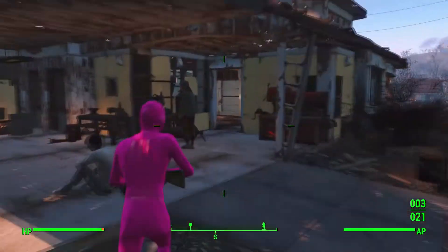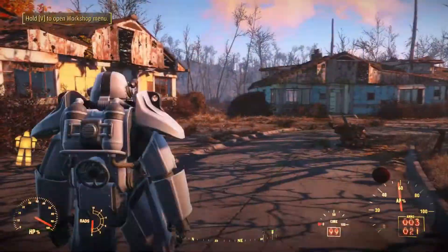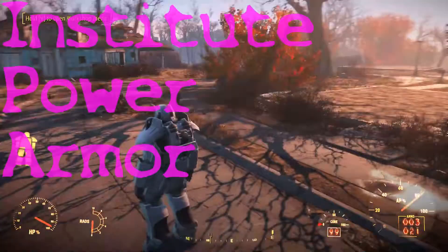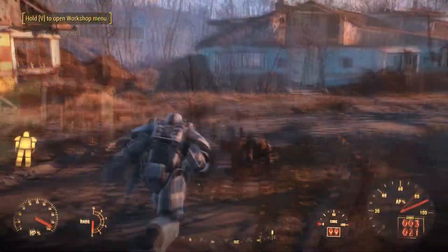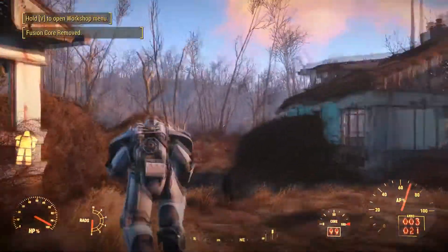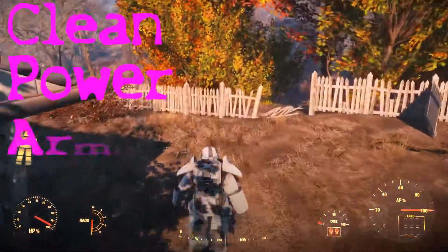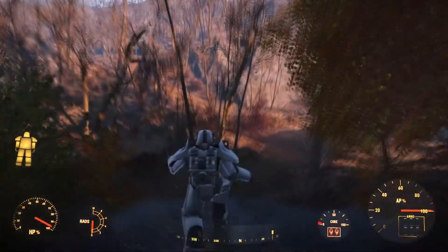I think it is about that time we make our power armor just a little bit more badass, and we can accomplish this with three different mods. First being the institute power armor which gives you a new paint option to add to your armor, making you look like a stormtrooper — and yes, two Star Wars references in one video. You can also pick up the clean power armor mod, which will just remove all that junk on the screen while you are in power armor.